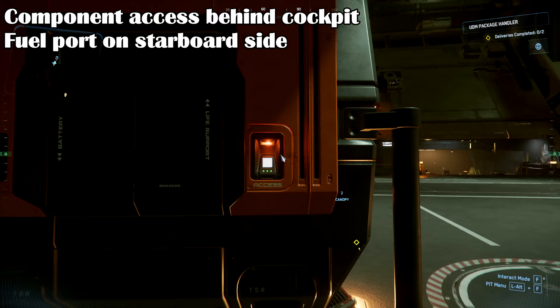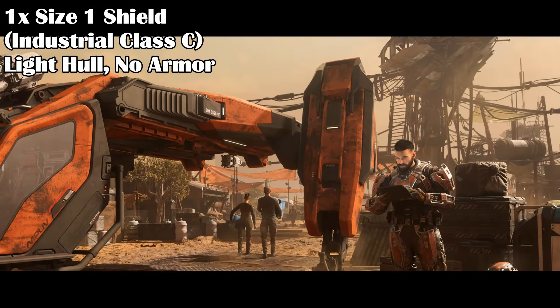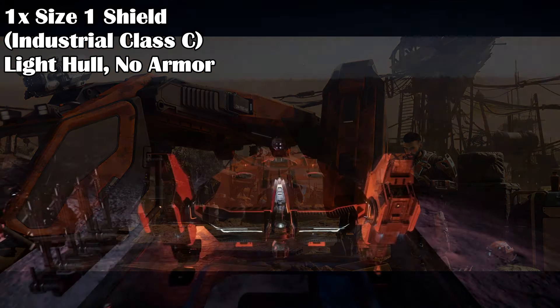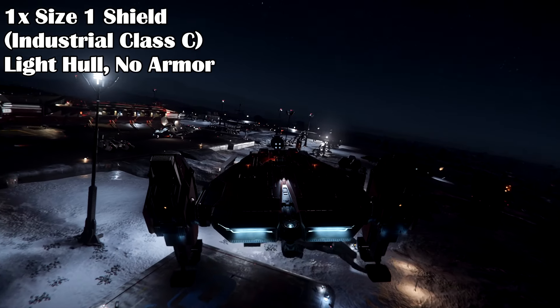There are component access points behind the pilot seat, outside the cockpit, as well as a fuel port on the starboard side. For defense, the MPUV Tractor has one size one shield, industrial class C. The Argo variants have very little hull strength and no armor, so they can be a bit delicate.